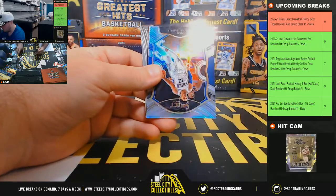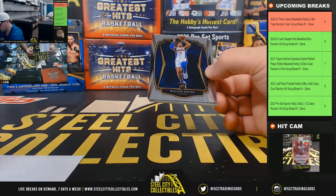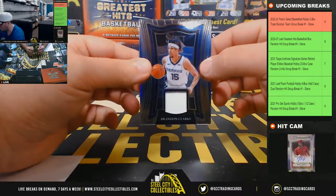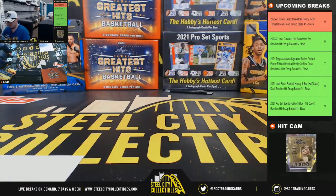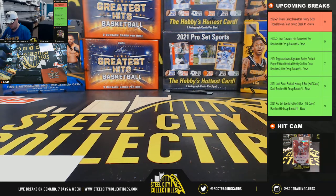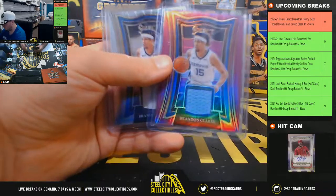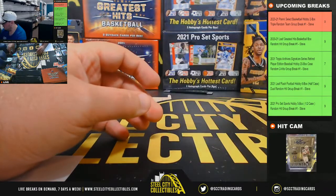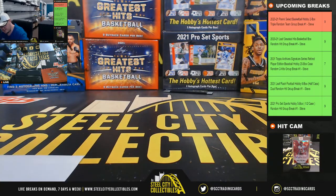Josh Green rookie, Tobias Harris silver, Killian Hayes rookie for the Pistons, and we'll finish it up with a Brandon Clark jersey for the Grizzlies. Actually, there were two memorabilia in that one — maybe just one auto. Yep, Isaiah Stewart was the only autograph.